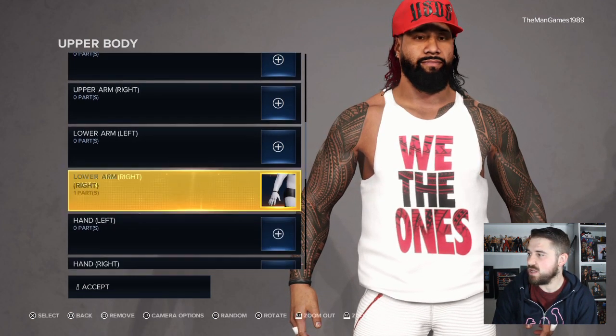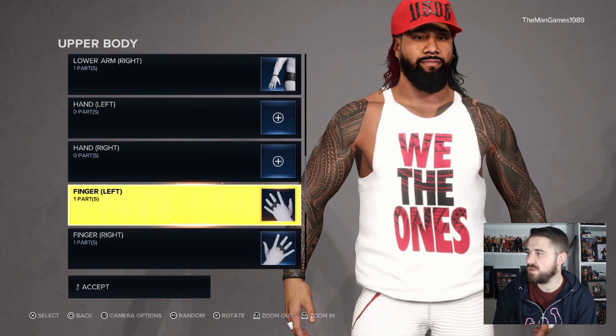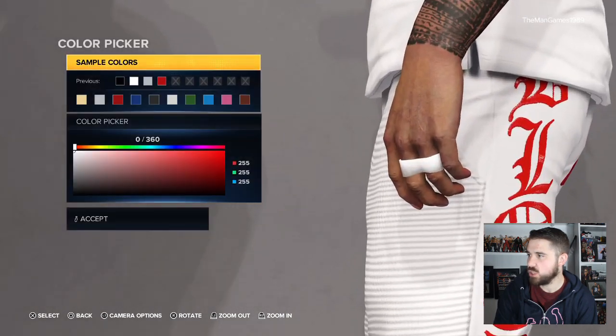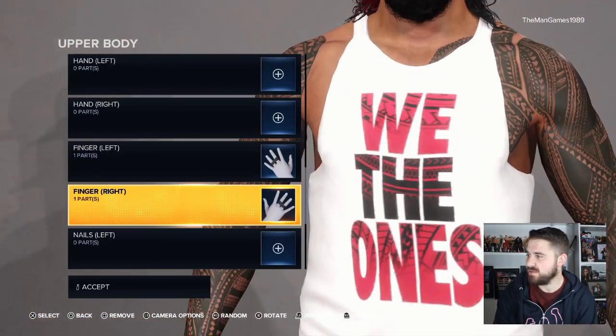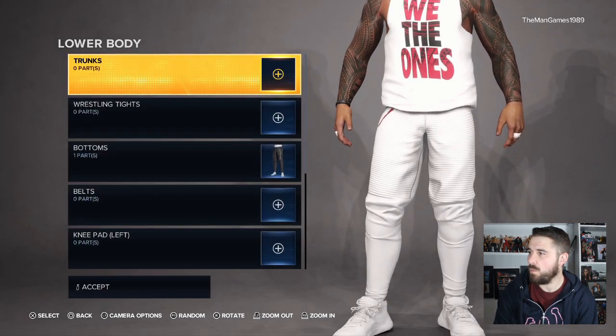If we go down to lower arm right, that is already on your Jimmy Uso so you don't need to add that. For fingers left, I've chosen this one here and the color just wants to be changed to white. Then you can copy that over to the right hand and they'll both be exactly the same.